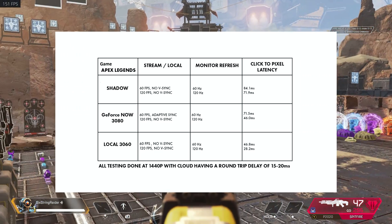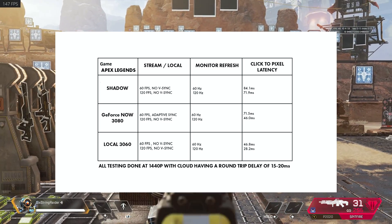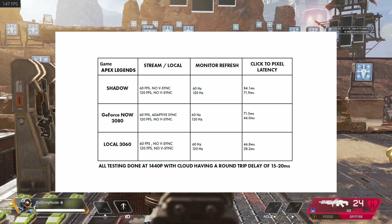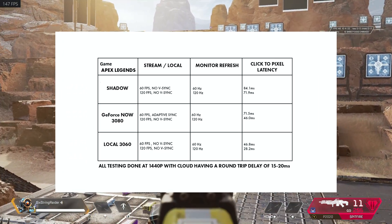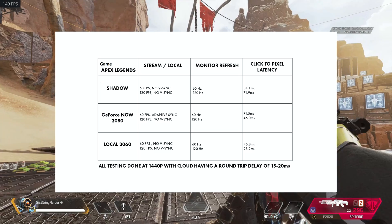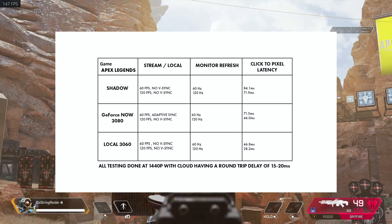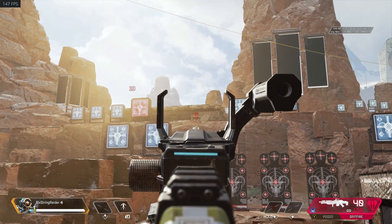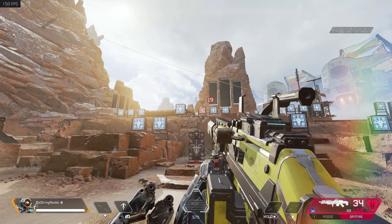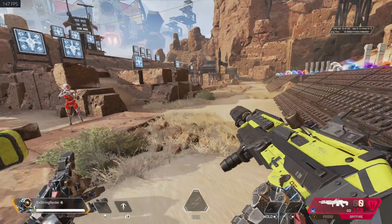For Shadow at 60 FPS, we're at 84.1 milliseconds on input, and at 120 FPS we're 71.9. GeForce Now comes in at 71.5 for their 60 and 46 milliseconds for their 120, which basically matches my local 60Hz at 46.8 and my 120 is 28.2. These are phenomenal scores all around, but I did expect that higher score for Shadow being a full virtual PC versus the more optimized experience that GeForce Now is trying to give you.